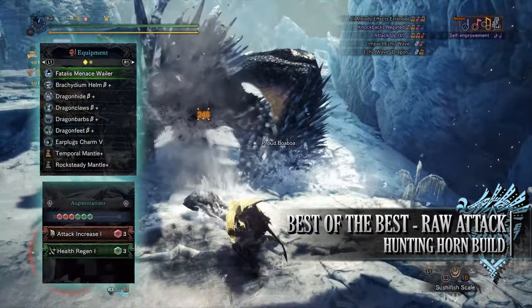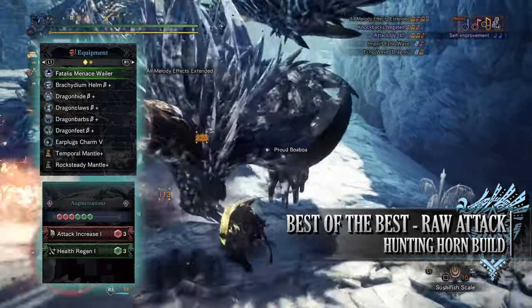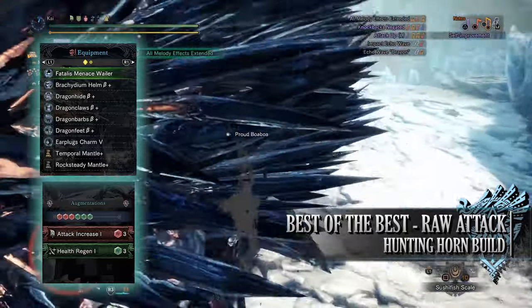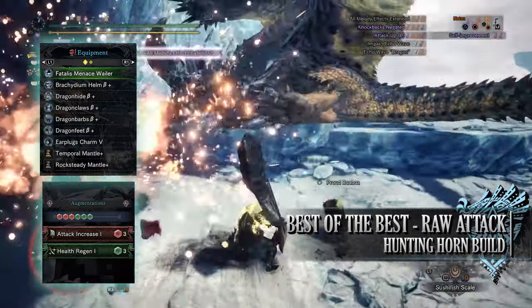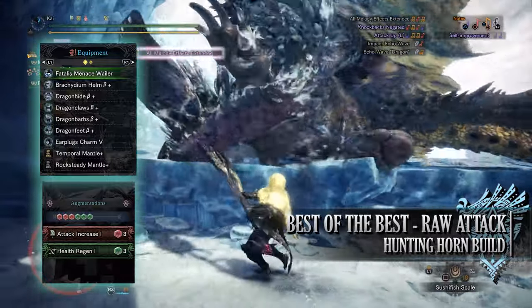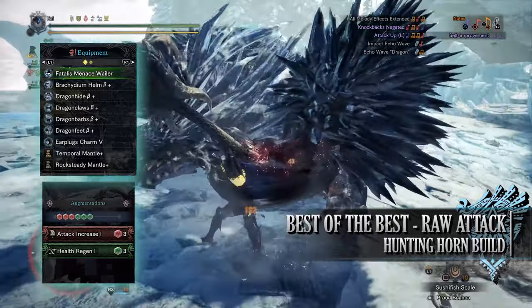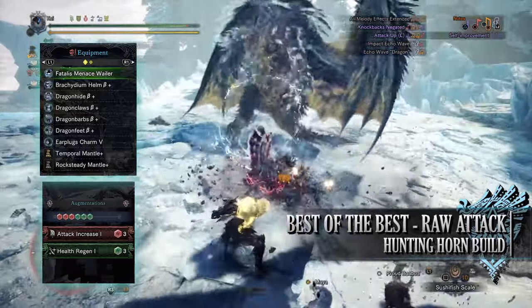For this you'll need the Bracadium Helm Beta, the Dragon Hide Beta, Dragon Claws Beta, Dragon Barbs Beta and Dragon Feet Beta. I'm also using an Earplugs Charm 5 and for my weapon I'm using the Fatalis Menace Wailer. This has a health regen augmentation and attack increase augmentation. As for the specialist tools these are down to personal preference so I've gone for Rocksteady and Temporal Mantles.